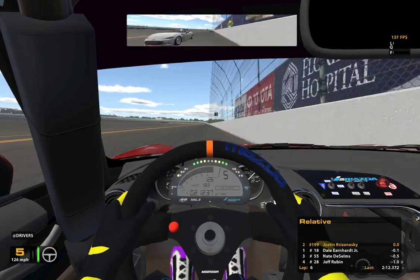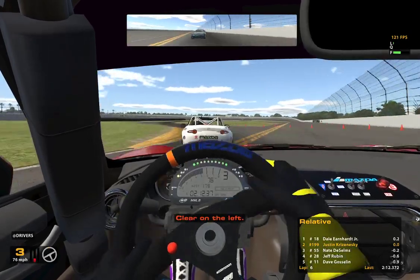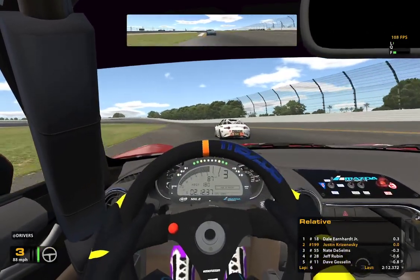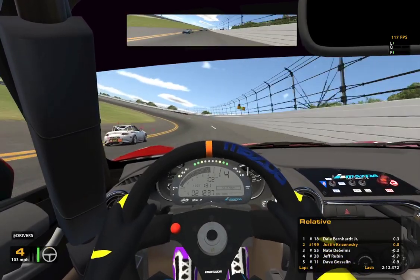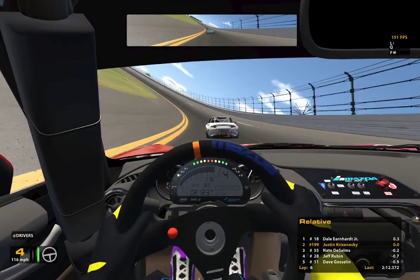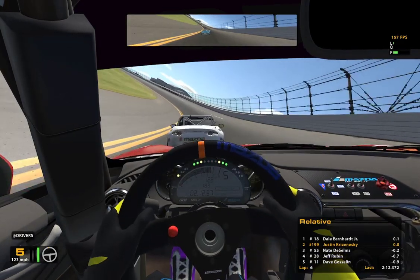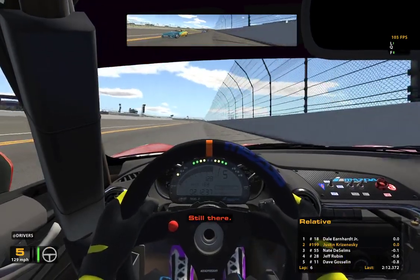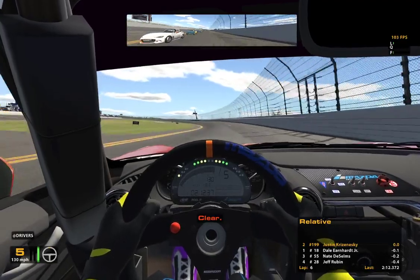There's Junior again — we might let him go and see if that's a viable option here. Make sure we get in front of Nate there. Yeah, it sucked too soon here, so we'll run out wide here for a second. The last thing you want to do is pop out there and then end up on top of him in the middle of the corner. My dog looks so adorable. Nate's going to have another big run — he's going to just follow Junior. We should be able to get by Junior, and we do.